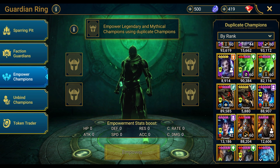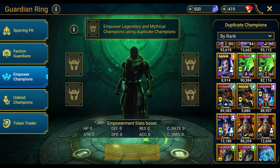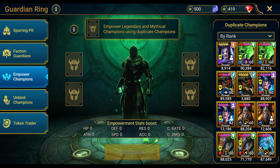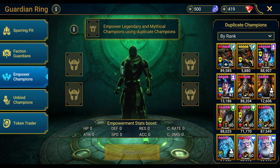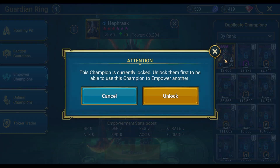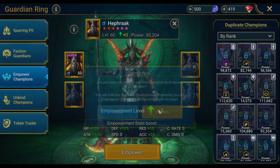Next up, Elva Autumnborn — definitely want to empower her later, but we need more faction guardians for the Sivil Watchers first, and also she'd need to be level 50 and ascended before we do that. Same thing with Wither — not ready to go. But look who's up — we got Hefrac! Hefrac looks good to go. Let's go ahead and use the second Hefrac. There we go, plus one Hefrac. Hefrac is done.